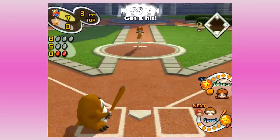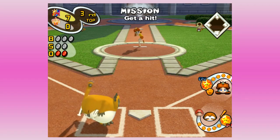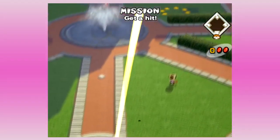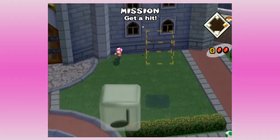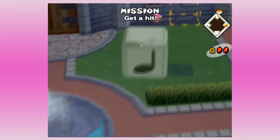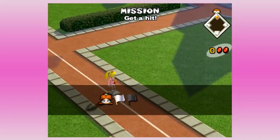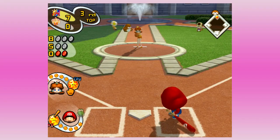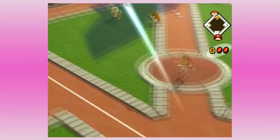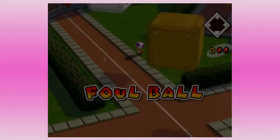Come on Monty Mole, get us that hit — we want to unlock Daisy because she's not bad. Is that gonna do it? That's gonna do it! Monty Mole with the big clutch double, getting one out of two flags on Daisy. She's actually pitched well so far — hasn't given up a run yet.